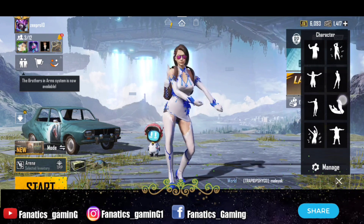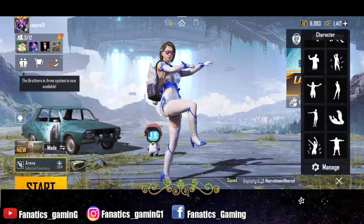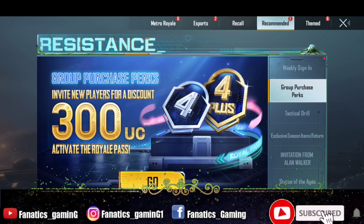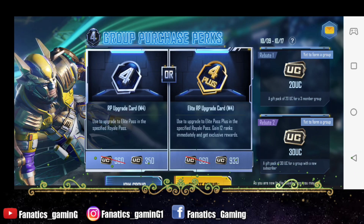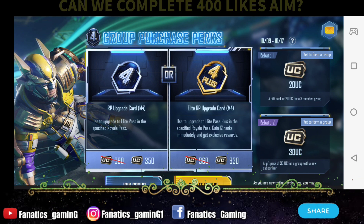This event is called Group Purchase Perks and it is going to come on the 17th. This event has already come 2-3 times. You will get a discount from 60 UC, which is for the next Royal Pass.